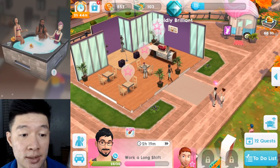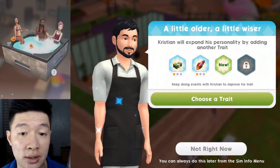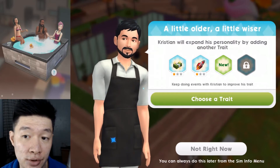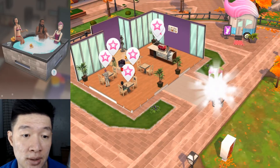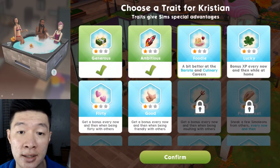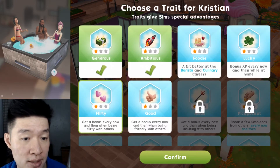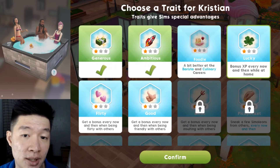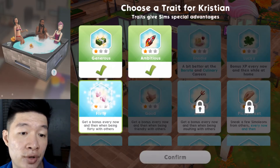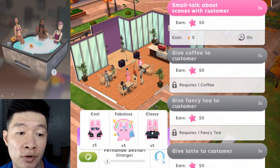We are running barista — barista is actually one of my favorite jobs. We are going to unlock the new trade. Keep doing the event — very nice. We are going to choose the next trade. Currently I have all the traits. How about making this character foodie, lucky, or flirty? I think I'm going with flirty — it's going to increase relationships. Foodie goes well with the job, but I want something beyond just focusing on the job for all the trades.